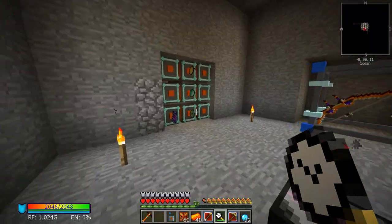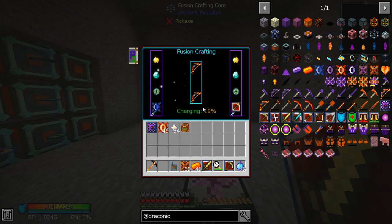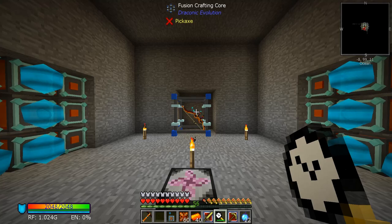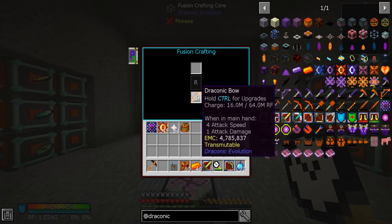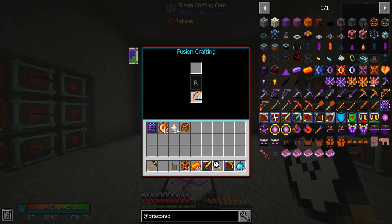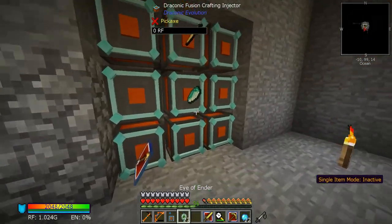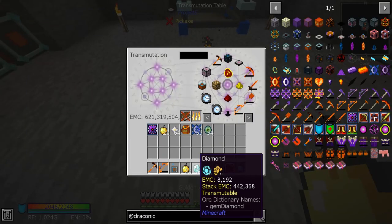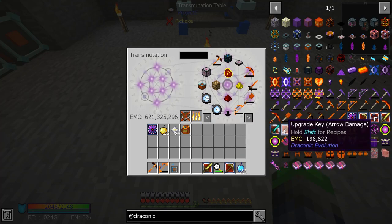Perfect, so I go back here — you are good. This thing charges quick. Done! I don't really need to worry about arrow speed, I'm okay with what it is. Let's take all these out and put them in here. Alright, so the next tier up.